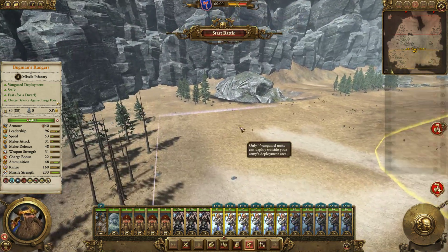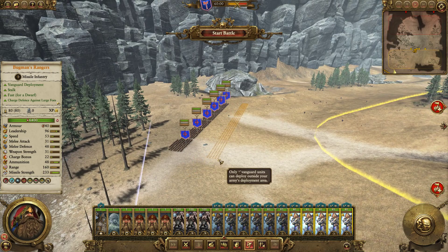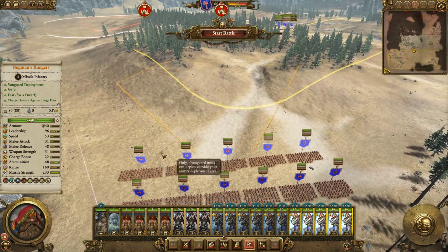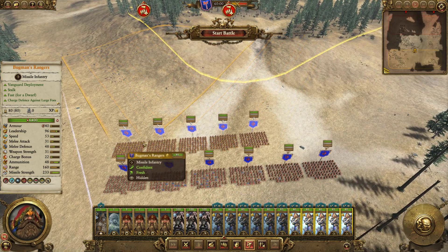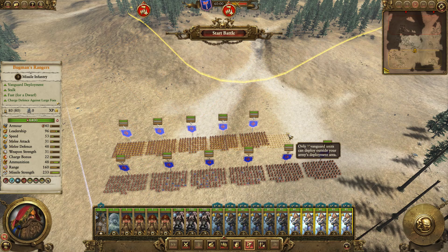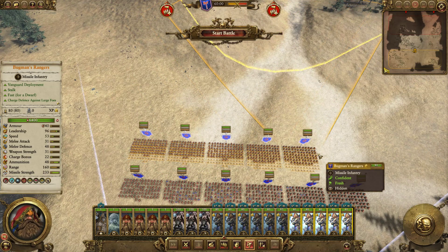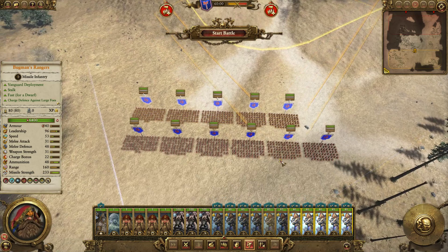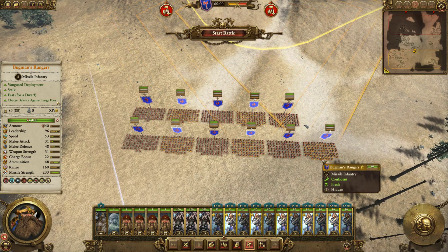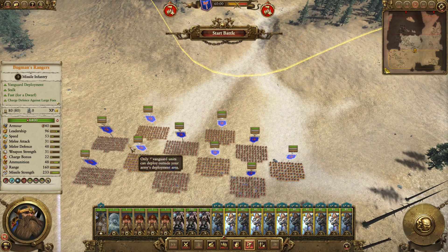On top of that, not only are we going to corner camp — which is really the Dwarf 101 strategy — but we're also going to checkerboard. We've got an uneven number of Bugman's Rangers, so we've just got to get the formations looking nice and tidy. Now, the purpose of checkerboard is that if the unit goes into melee, it tanks as many units as possible so that the ranks behind them can keep shooting.